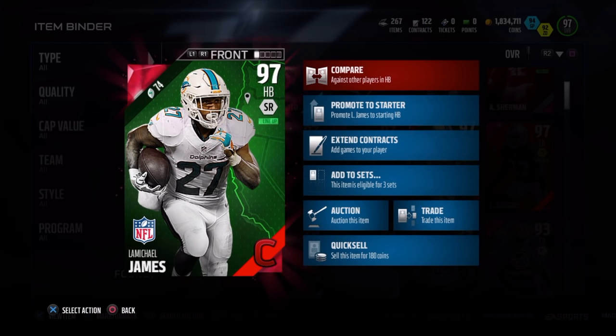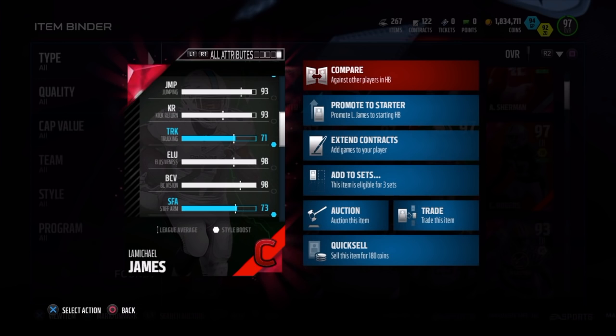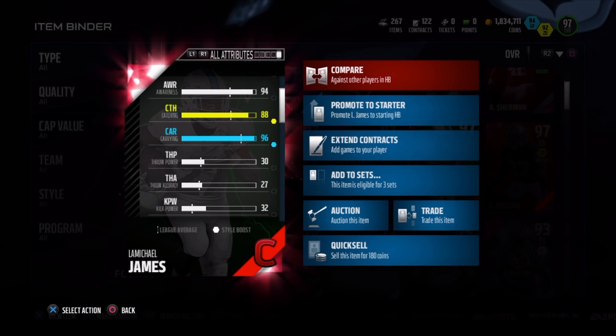Campus Legend LaMichael James, 97 overall speedrun style, 5'9", 98 speed, 99 agility, 98 ball carry, 96 jukes, 71 truck, 96 carry, 99 excel, and 98 elusiveness. He also has an 88 catch, a 73 stiff arm — obviously not a power back. I did play 6 games with him, so trust me, I definitely feel I played with him enough. In all those 6 games, I just abused him.